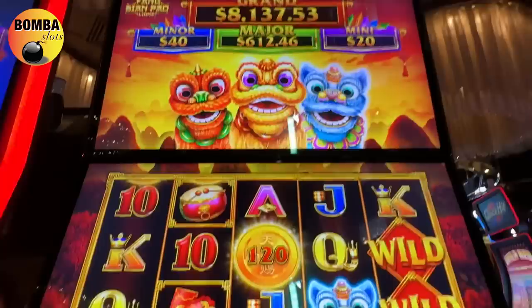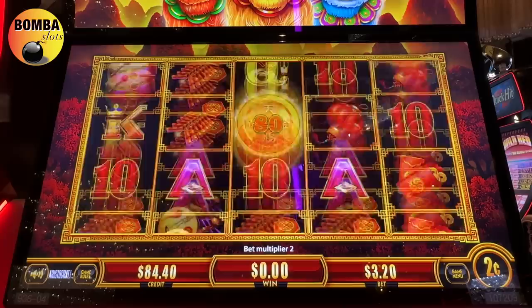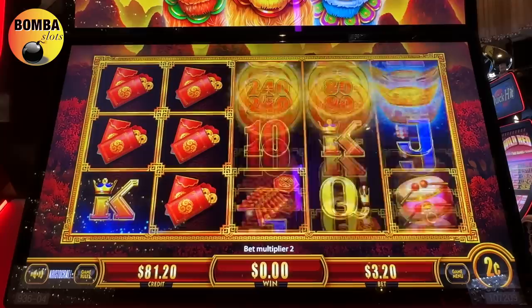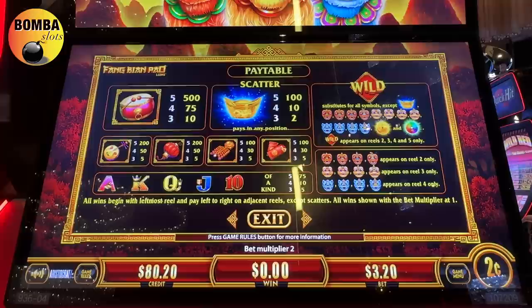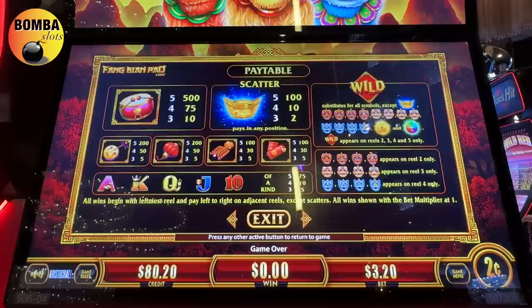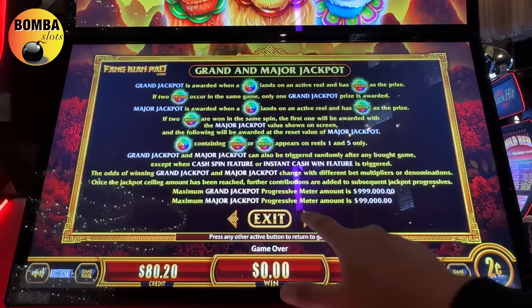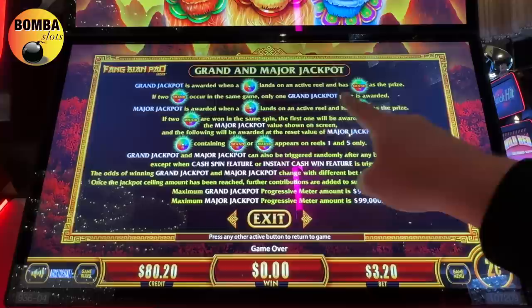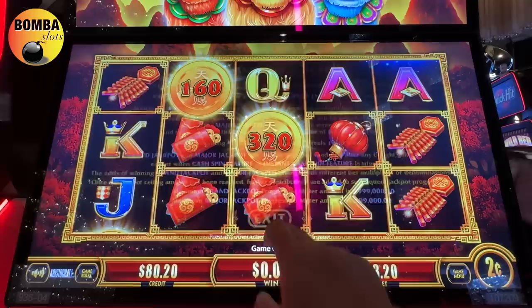All right, they get bigger and then they explode and give us money. Do the coins do anything? Maybe it's like a — oh. All right, there's some line hits involved too. Let me see how many coins we need, guys. So these doggies appear on reels two, three, and four. They substitute for all symbols except for the coins. Grand jackpot is awarded when the multi-color one lands on an active reel and has grand as the prize. If two grand occur in the same game, only one grand jackpot prize is awarded. All right, let's see.